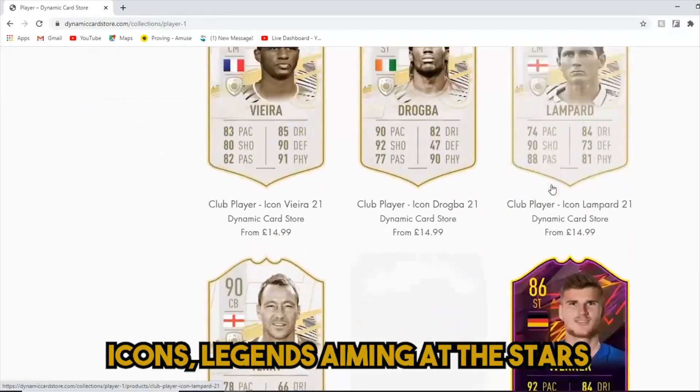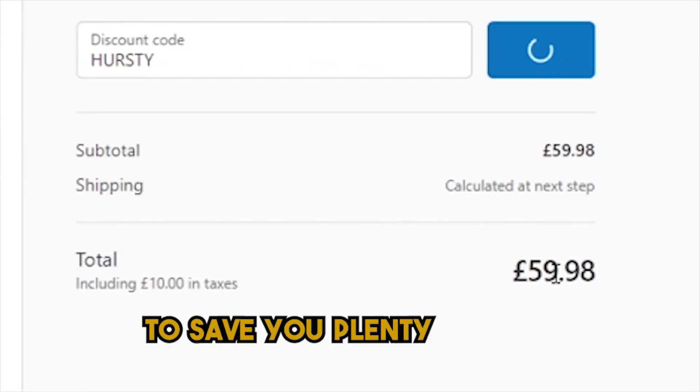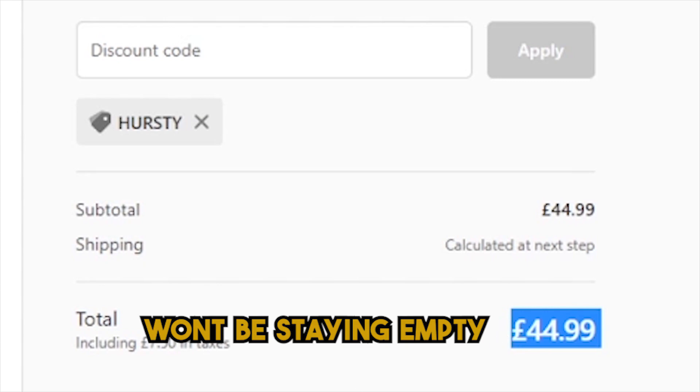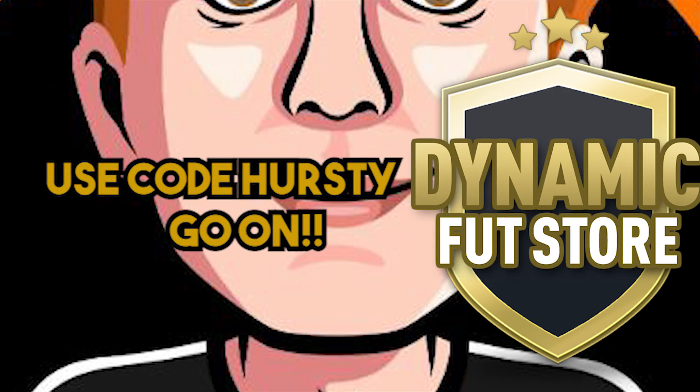Head to DynamicCardStore.com to get the cards — icons, legends, aiming at the stars. Use code Hersey at checkout to save on your playing set. Now your bank account won't be staying empty. DynamicCardStore.com. Use code Hersey. Go on.